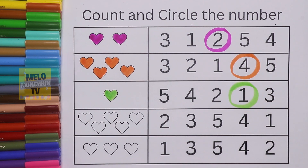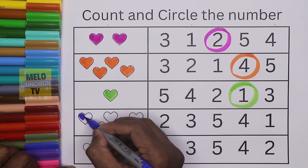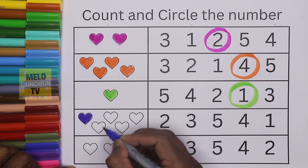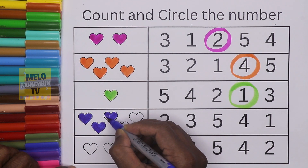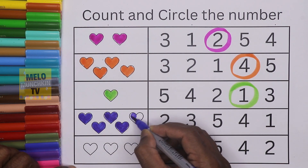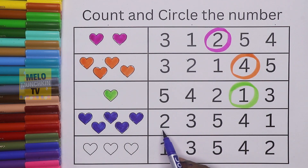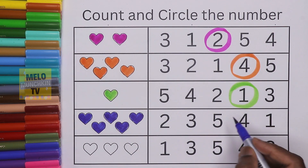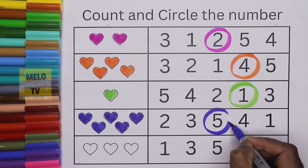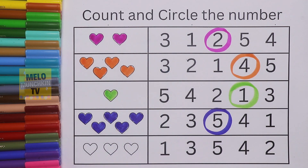Dark blue color — how many hearts are there? Let's color and count: one, two, three, four, five — five hearts! Where is number five? This is two, three, and this one is five — so we'll circle number five. This is the correct answer.